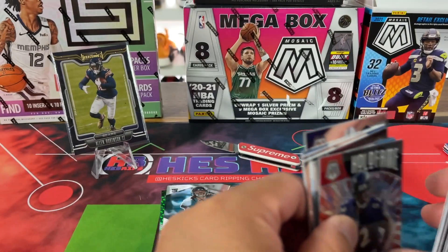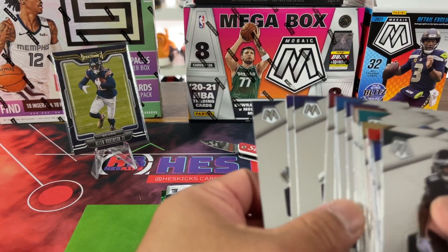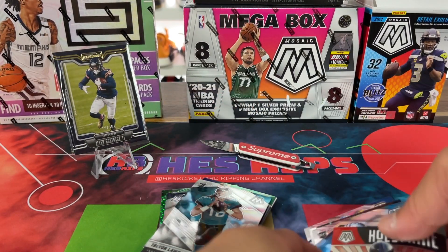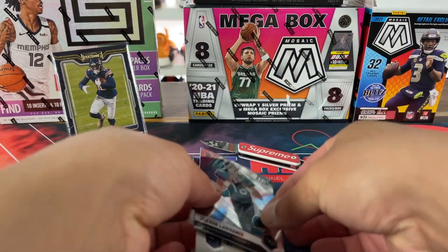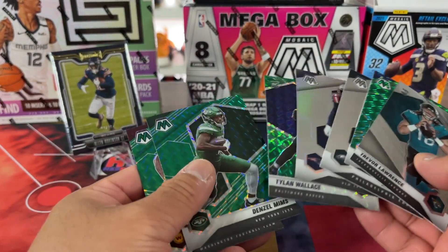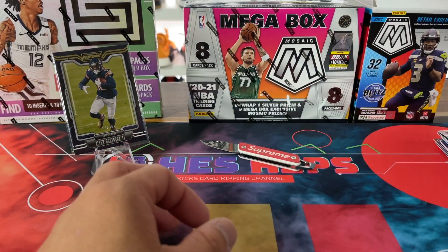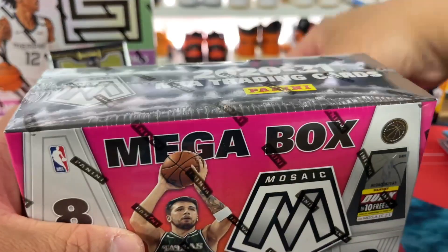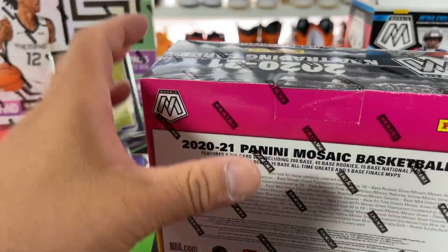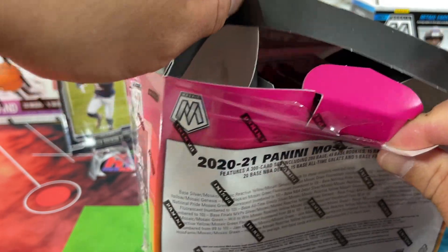That is inserts and rookies and stuff. Nothing too good on this one, but decent-ish hits. Moving these over to the bulk pile. Now this Mosaic Basketball Mega — I bought a couple from StockX and some from eBay. They've done pretty good. This is my third of the four that I bought. These are the Target exclusive ones — I wish I got more of these from Target.